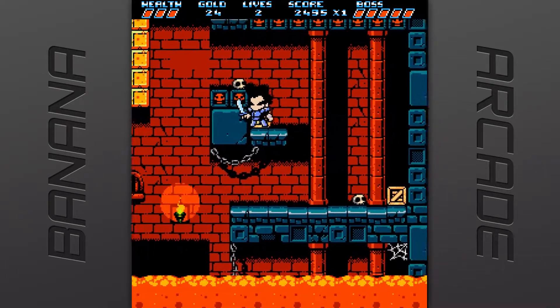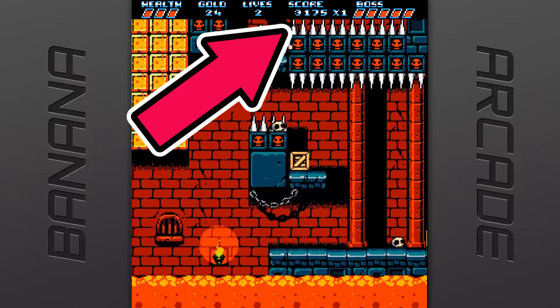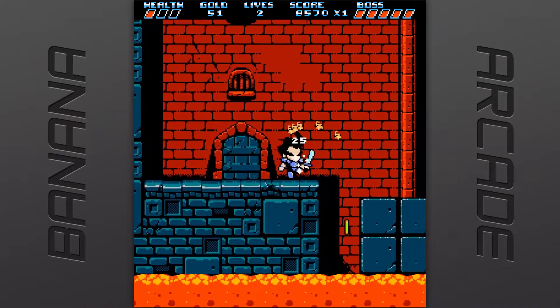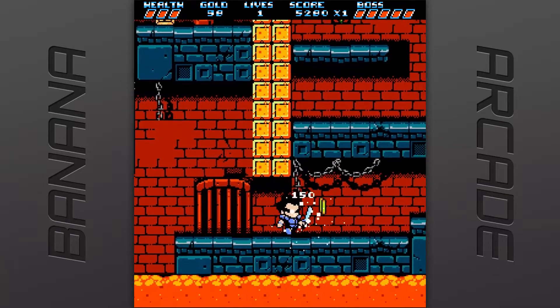As you climb your way through the dungeon, you'll earn points the higher you go, but aside from gaining altitude, you'll be collecting coins as well. They'll help you reach a higher score, and if you collect enough, there might be an extra life in it for you.